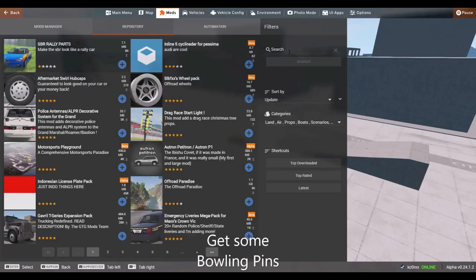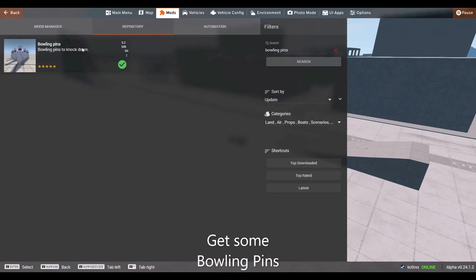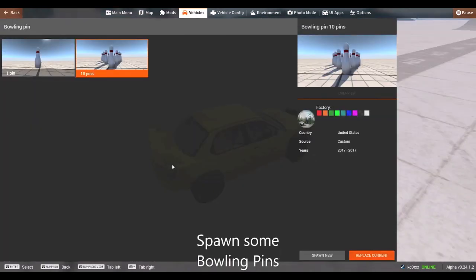Next, we need to go get the bowling pins, which can be found in the BM&G repository. Just look for bowling pins and they should be the only item on the list. Then spawn the pins just like you would any other vehicle.